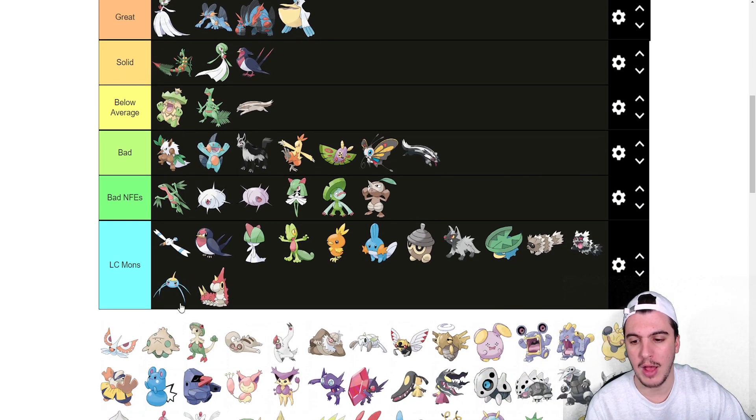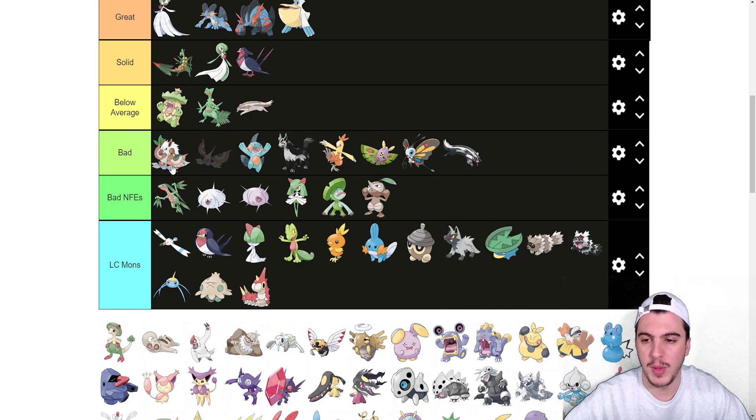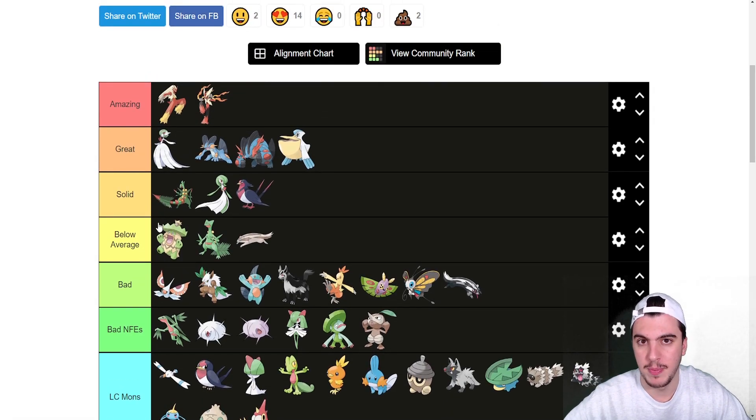Surskit is LC, Shroomish is LC. Masquerain goes into the bad tier — the only reason you draft it is for Sticky Web. It does get Quiver Dance and Hydro Pump and things like that, but the main focus is definitely the webs. It's just a utility Pokémon.